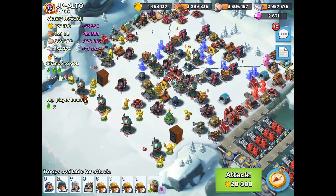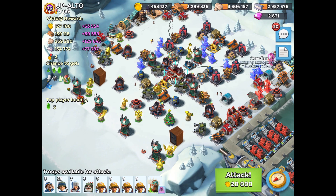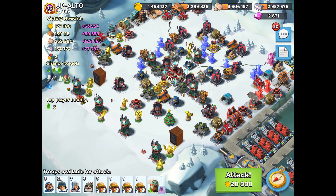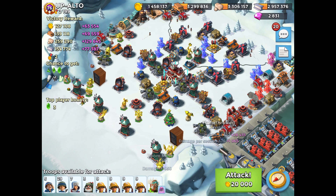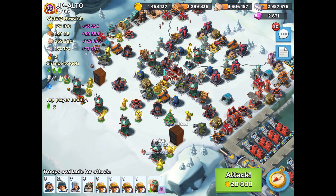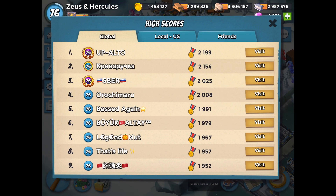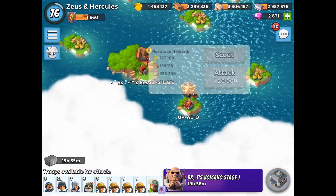UpAlto has one of the hardest bases to beat on Boom Beach — it's a two grappler base with nine boosted ice. A lot of the top players can't even beat him, but we figured out ways to beat him and now we're just trying to refine this and do it even better. The last video I showed you beating UpAlto, I beat him with less than 10 seconds left. So I'm gonna try a new technique using four laser rangers and no zookas in the troop mix, and I think this will be better and easier, but we're gonna see.